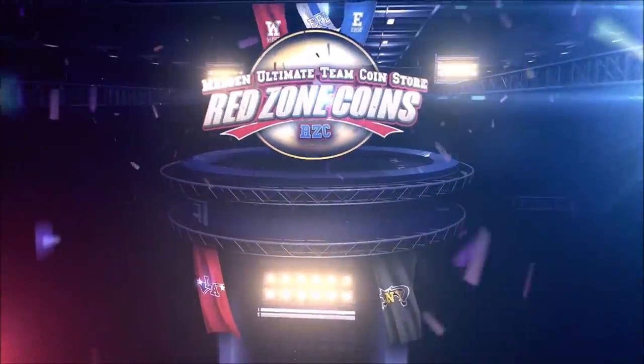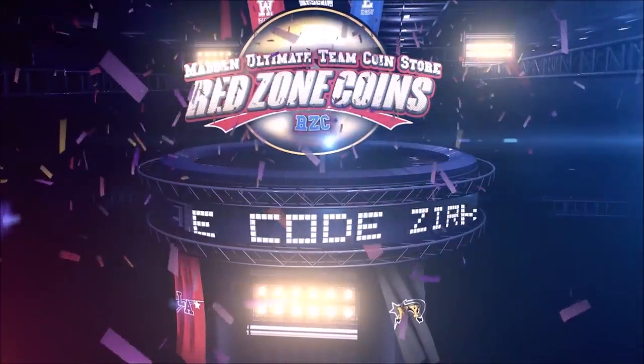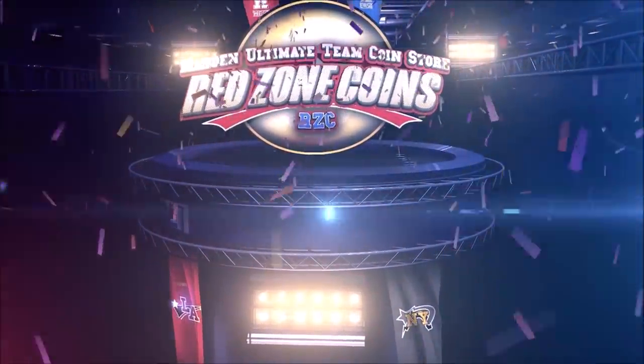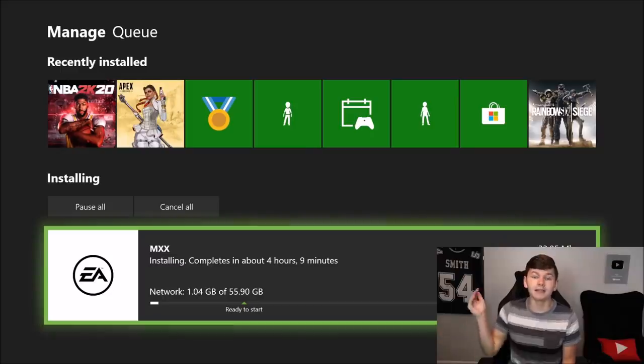Need some coins for that god squad you've always wanted? Check out redzonecoins.com for cheap and fast coins. Use code ZERK for 10% off at checkout — get a million coins for $45.